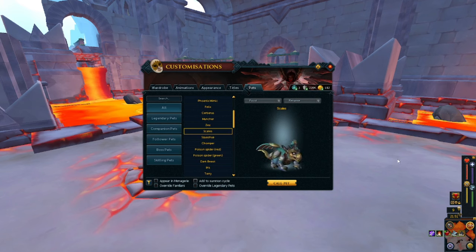Besides the very beginning quest over at Birthzorp where you get the baby troll — I think Baby Troll was the very first thing classified as a follower or pet. I think Scales was the one that was right after that, but I can't remember what it was for.